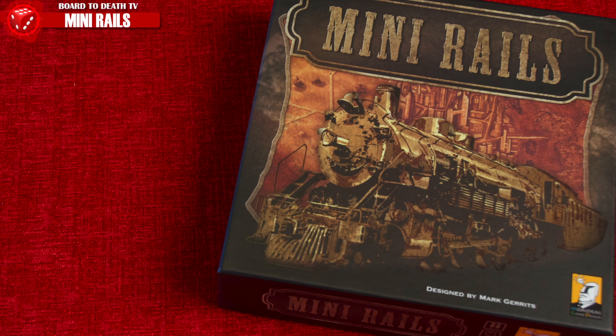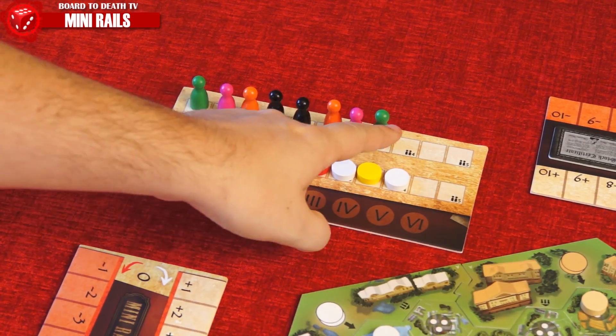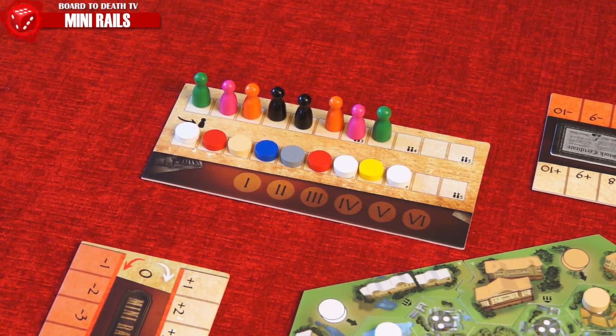Players take on the role of wealthy investors in Mini Rails. The player with the most points at the end of the 6th round wins. The game is set with a turn order track, and for the 1st round, player order is determined from left to right.